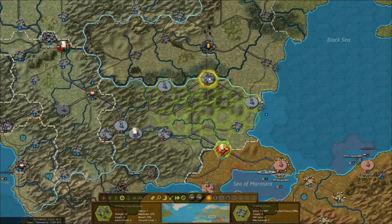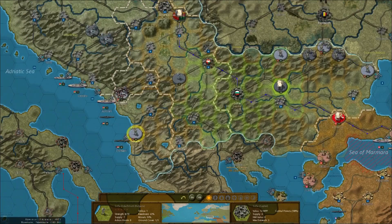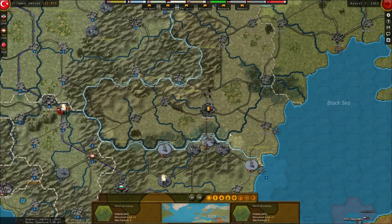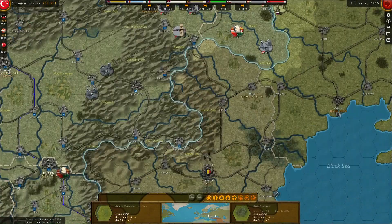We've got some extra units here now and we're going to build these up on the Romanian front, ready to attack Romania. We're going to have a commander up there. Hopefully we're going to be able to leave that one on Plevna. The rest we're going to leave — so we're going to try to do a pre-emptive attack on Romania, depending on whether we can get the units built up here.